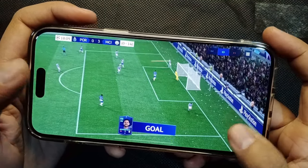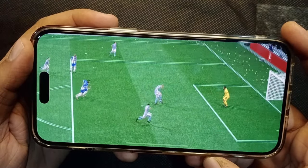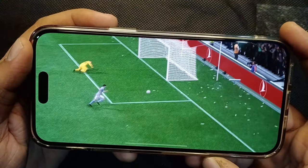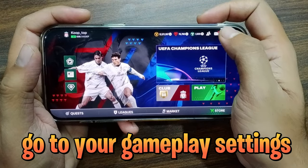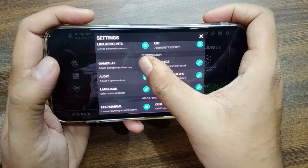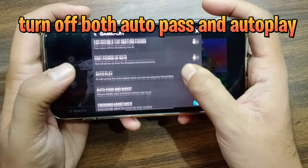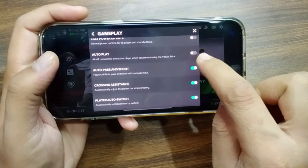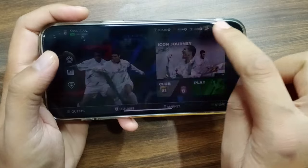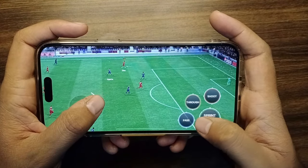If you find it difficult to flick the joystick, don't worry — I have another easy way. For this, you'll need to change a few settings. Go to your gameplay settings from the home screen, then scroll down to find the autoplay and autopass options. You'll need to turn off both these options. So you can skip the joystick flick step by turning off these settings, and you don't have to worry about the joystick flick.